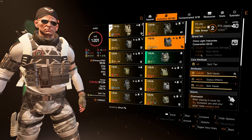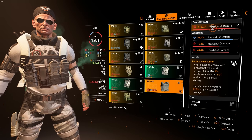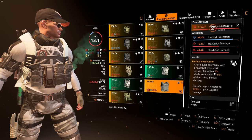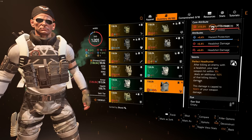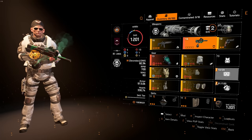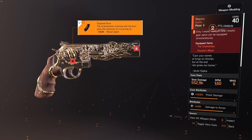It's worth noting that I did use Headhunter with this — the perfect Headhunter. So after killing an enemy with a headshot, your next weapon hit within 30 seconds deals an additional 150% of that killing blow damage. This damage is capped to 1500% of your weapon damage. I'll leave you guys now with the actual gameplay — I hope you guys enjoyed, and see you guys in the next one.